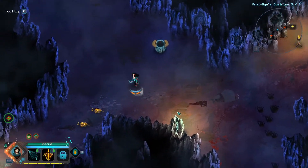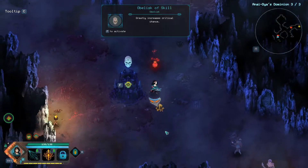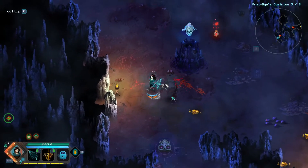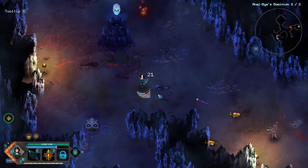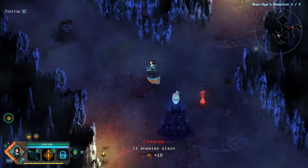Since we are ranged, burning the enemies might be really useful and helpful. It helps with a bit of damage, and if we need to run away, they will take some damage. And yes, I knew I was fine doing that, so that's why I just stood there.